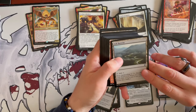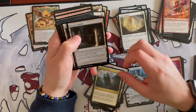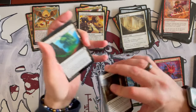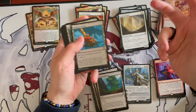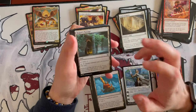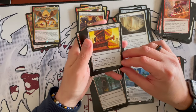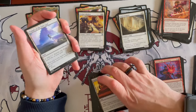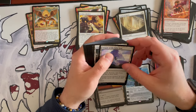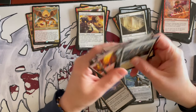Ash Barrens, Boros Garrison, Command Tower, Escape Tunnel — very nice, though it's unfortunate you have to sacrifice it. Myriad Landscape. Reliquary Tower — no maximum hand size, but you don't have a lot of draw. Rogue's Passage — very good, that's the other one I want to put in. Sunhome, Fortress of the Legion: target creature gains double strike until end of turn — you can buff your opponent's creatures with it as well. Temple of the False God — meh. And then a total of 9 plains and 7 mountains. Let's look at the deck as a whole.